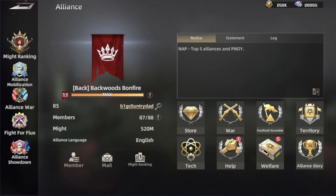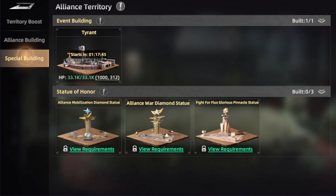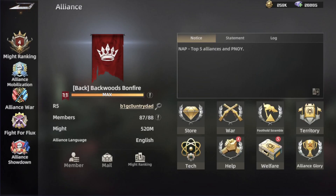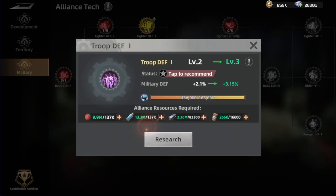For the territory tab, it's like buildings for your alliance. We have the warehouse, the flag to mark your area, and special buildings to help with various things. Then we have the tech tab, which is like a research lab but connected to the alliance through contributions from all members.